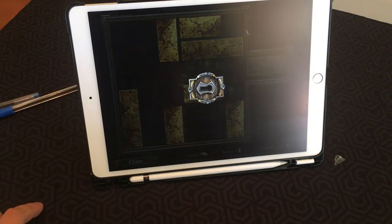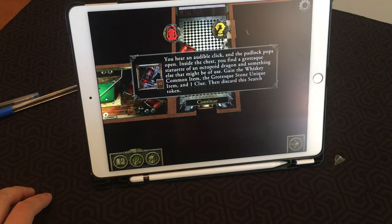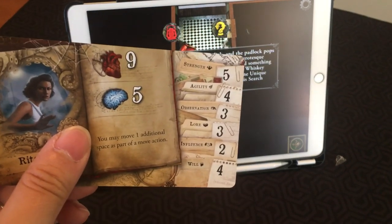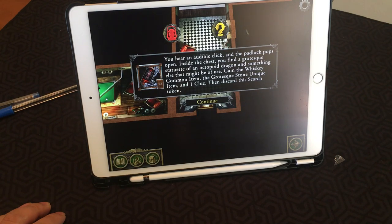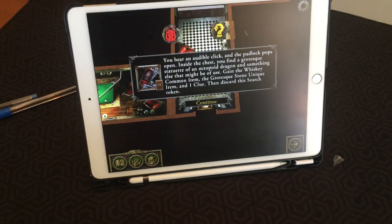That would have actually taken four steps, but she only had three observation, so the puzzle wouldn't be completed — someone else would have to take another action to finish it. But let's say we solve the puzzle. The padlock pops open, and inside there's a grotesque statuette of an octopoid dragon. Rita gains the whiskey common item, the grotesque stone unique item, and one clue. The search token is then discarded from the board.